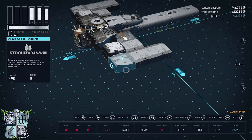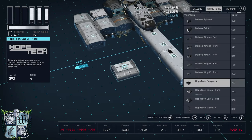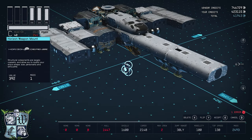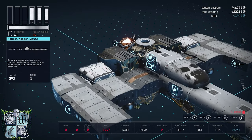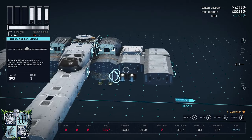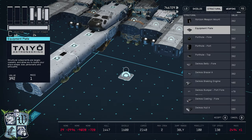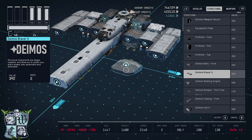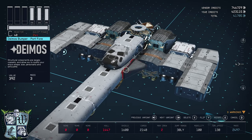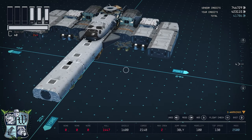Now we're just going to start adding a lot of structural pieces. Let's start at the top of the structural tab. We've got our Horizon weapon mount — that goes right there, then flip flip flip and that goes right there. Next is the Deimos bumper — we'll put one here, then flip flip flip and you're going to go right there on that side.